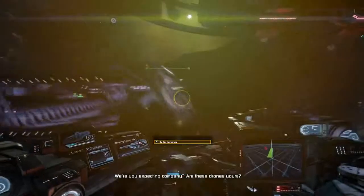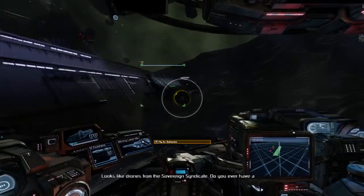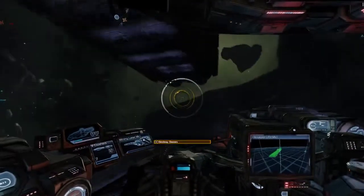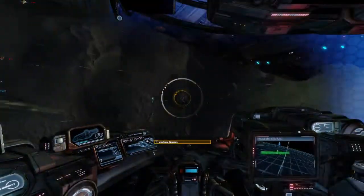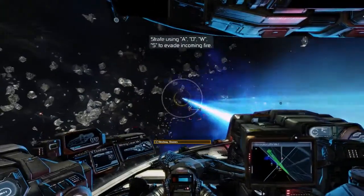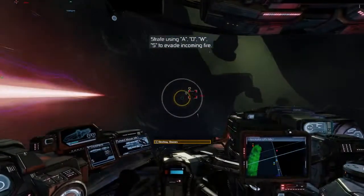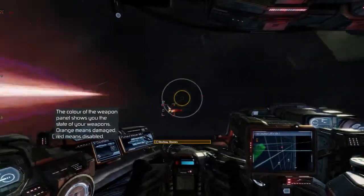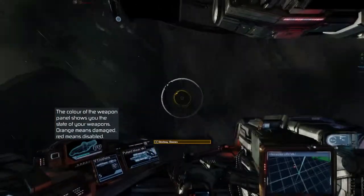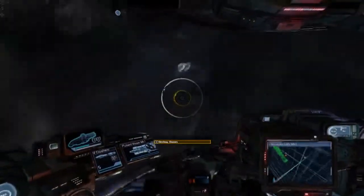Were you expecting company? Are these drones worse? No, I can't say they are — they're headed this way. Looks like drones from the Sovereign Syndicate. Should not have boosted here. I need to let my shields charge up. Shields critical. That's not the right weapon. How are my shields doing? They're holding. Alright, there's a drone combat, then there's an actual full-on combat.